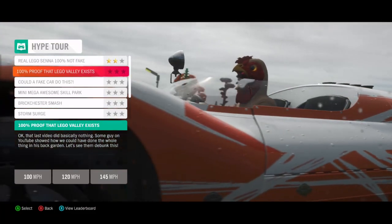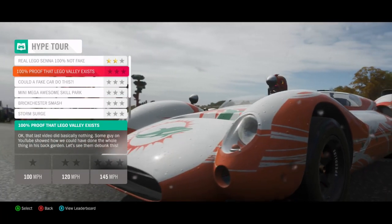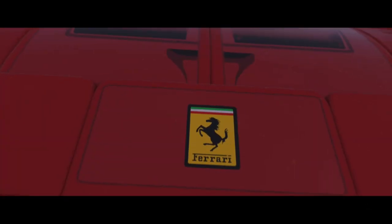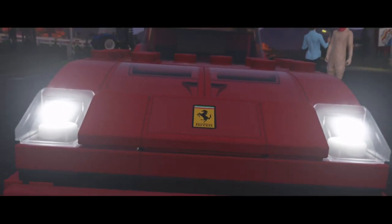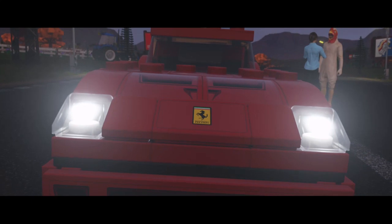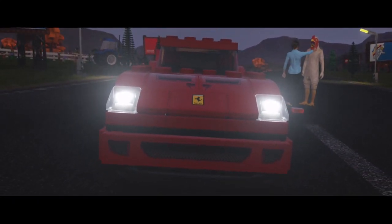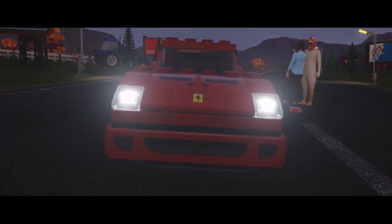Second one: 100% proof that LEGO Valley exists. The last video did basically nothing — some guy on YouTube showed how he could have done the whole thing in his backyard. Let's see them debunk this — hit 145 miles an hour. What car are we using now? That's the question. Probably using the Mini. Hey, if the goal is to hit 145, I'm thinking we do a follow-up PR event with a different Speed Champions car.